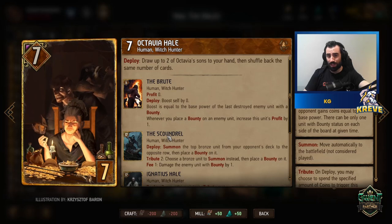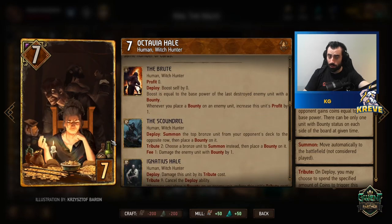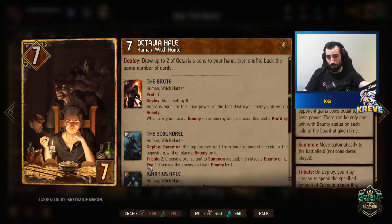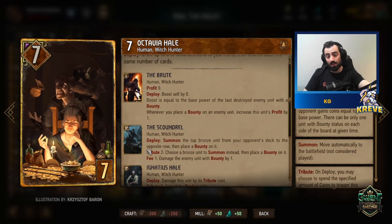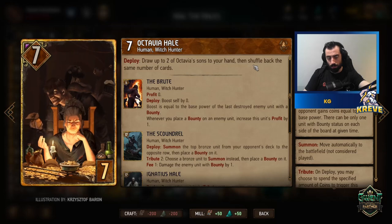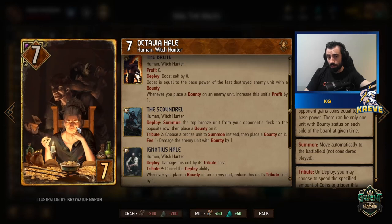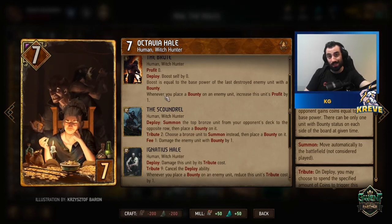Octavia Hail lets you draw up to two of Octavia's sons to your hand, then shuffle back the same number of cards. We're playing all of the cards she can draw, so we get full value. One example: in the first round, if I need a good spender, Scoundrel's base is 12 points, so I'd play Octavia to get Scoundrel if I don't have it in hand. You can also save Octavia towards the end of a match to access her other targets.